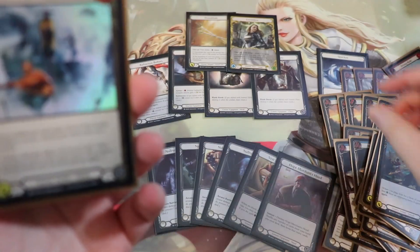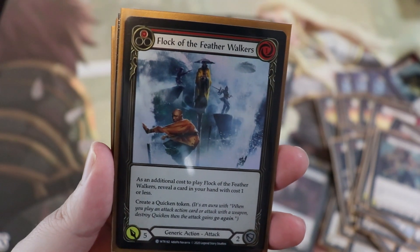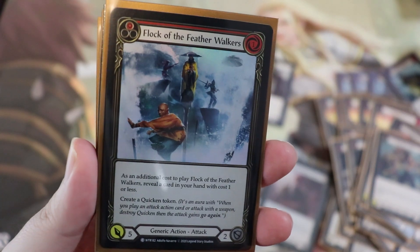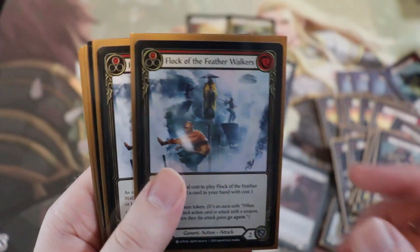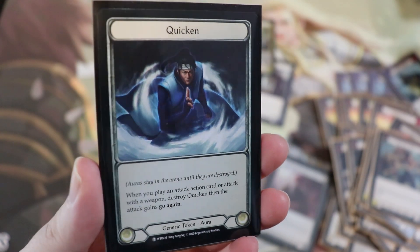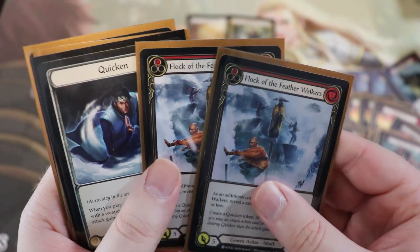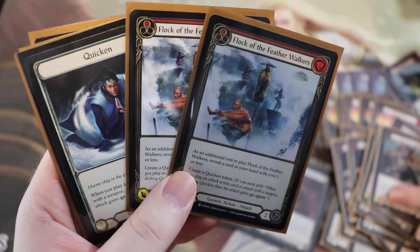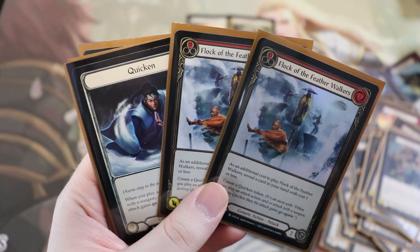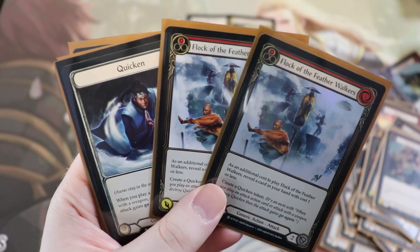Next we have Flock of the Feather Walkers — this is where the quicken token comes into play. It's a one-cost five-attack card. The additional cost is revealing a card in your hand with cost one or less, which is almost the entire deck except driving blades. Playing it creates a quicken token. The quicken token says when you play an attack action card or attack with a weapon, destroy the quicken token and that attack gains go again. So it's another way to give our weapon go again, and a great way to set up a really sweet turn. I love Flock at the end of a chain — similar to Scar for a Scar — where they over-block the weapon, you drop Flock for five and also get a quicken token.